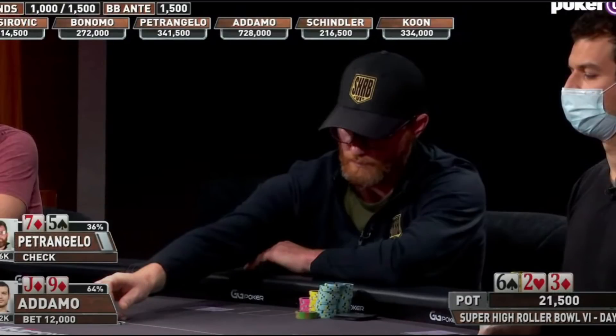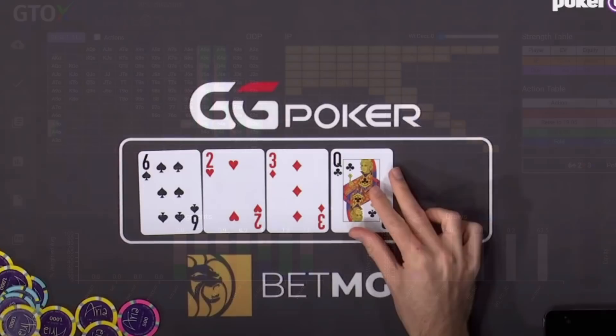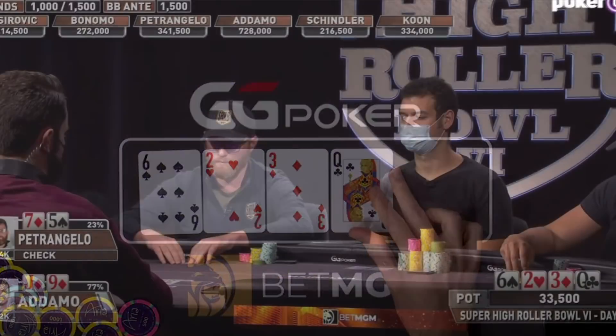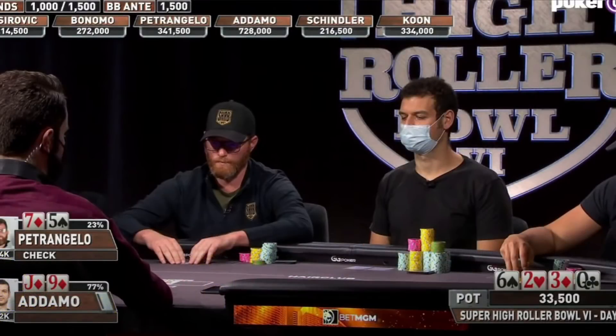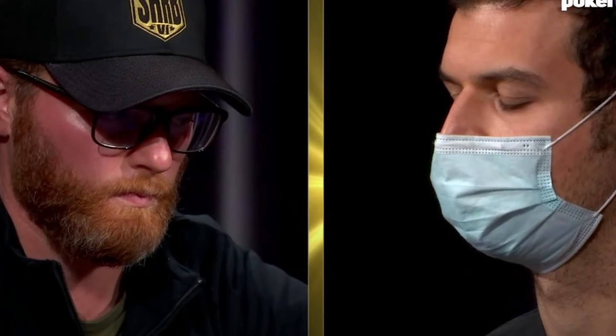With his gut shot to the nuts, Nick calls, which we see is the standard play, although the solver does mix in some raises here as well. The turn is the queen of clubs, and you might think that now, finally, this is the spot where Michael will ease off the pedal and give up, since he has no draw and he only has two undercards.